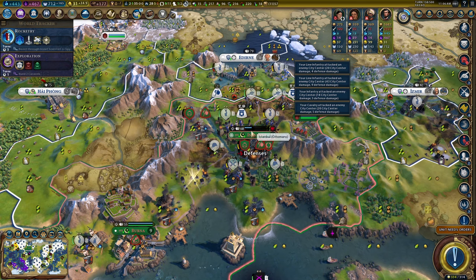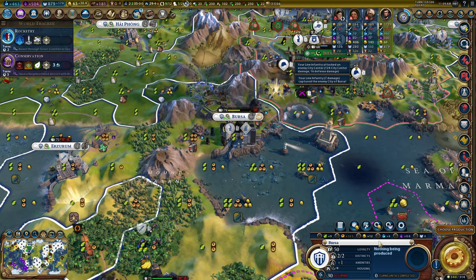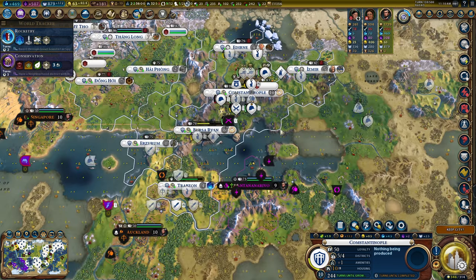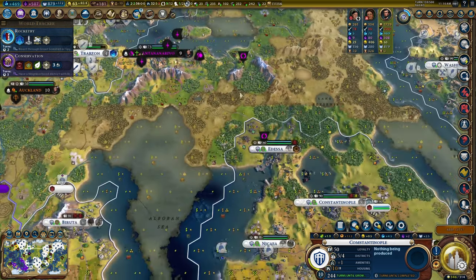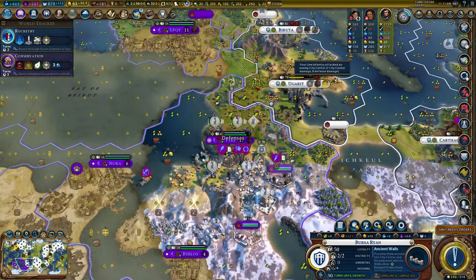Can we take Istanbul this turn? One, two, three attacks - and the cavalry might be able to do this. Not quite - the city remains on four health. Next turn. There's the Film Studio! Here is the city of Bursa, which we are legally obligated to rename Bursa Ryan. And there is Istanbul, which again we are legally required to rename Constantinoplem. You may say I've spelt it wrong with an M - but I already own Constantinople, so it's a small, deliberate spelling mistake.